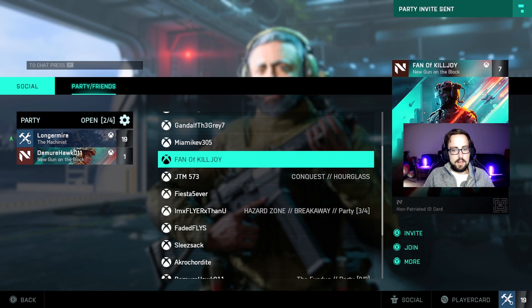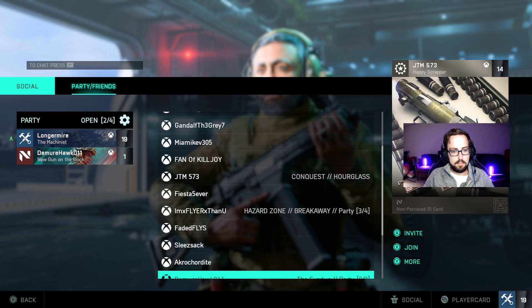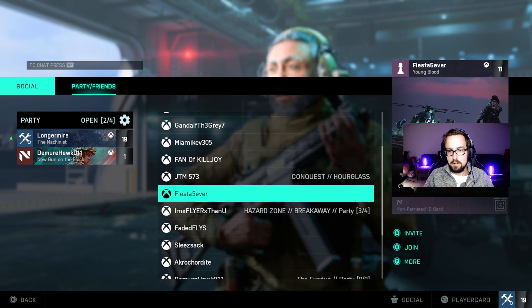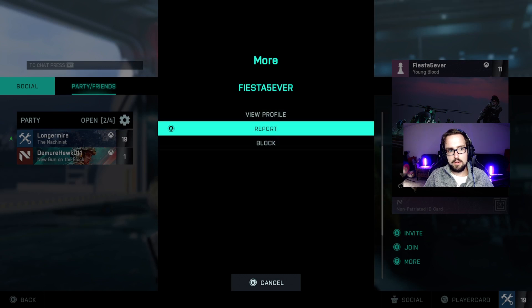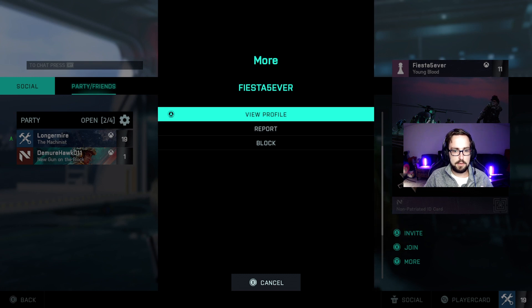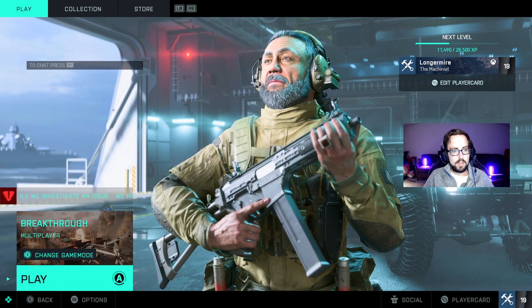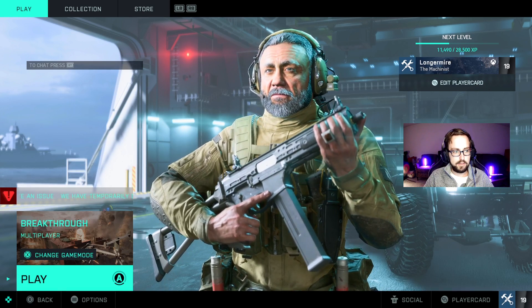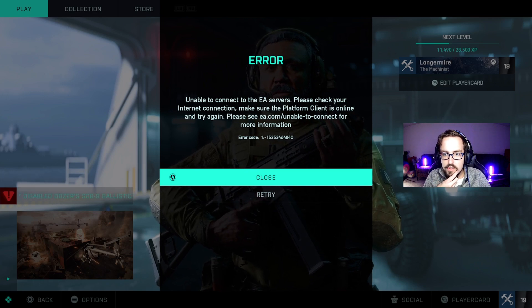Killjoy is on — I'm going to invite her. Fiesta is on too — I'll invite him. You can only have four in a squad. We could have more in the Xbox party chat, but we might end up on opposite teams if we have more than a squad's worth. It says unable to connect to EA servers — let's try that again.